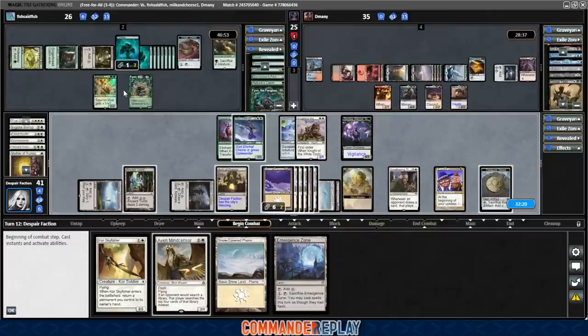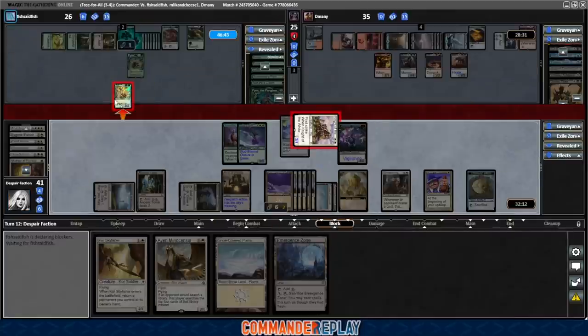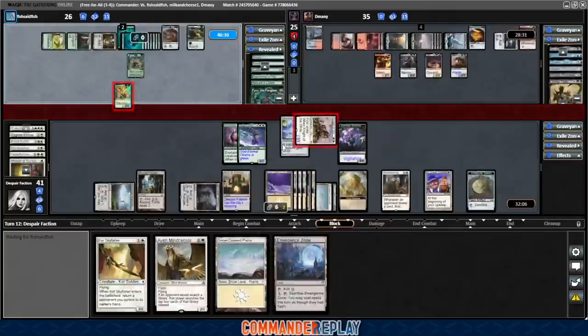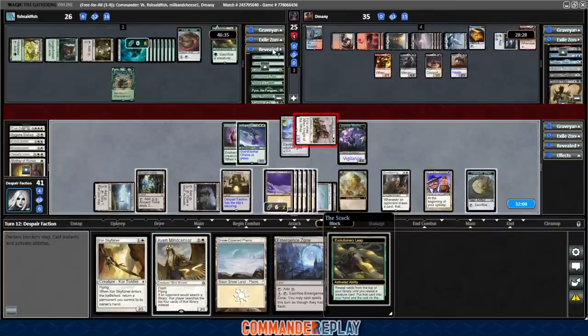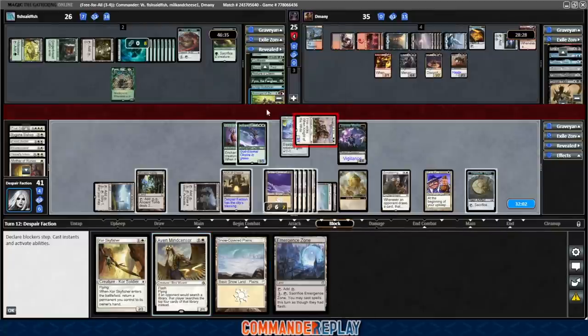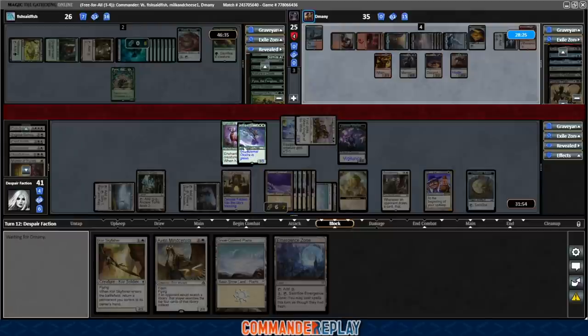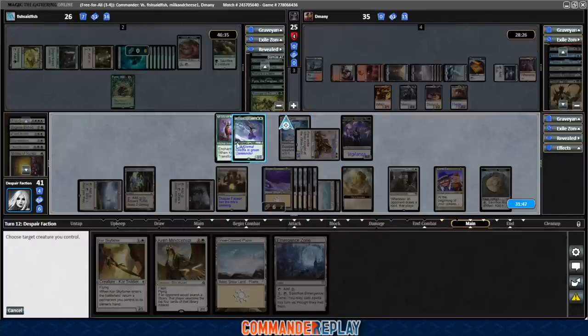Let's send in the Knight of the White Orchid over to Fish — they don't have their commander in. Oh they're going to block. Our thing's got First Strike, this'll kill that. Oh Fish has got something — sack it to the Evolutionary Leap. Gets Avenger of Zendikar. So we're probably looking at the Blasphemous Act then because Fish has a ton of lands. If we're looking at the Blasphemous Act, we probably just kind of leave everything as is — this'll just die and then we can put the Skullclamp on it. We'll pass like that.